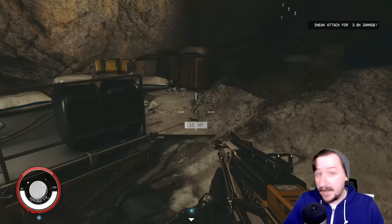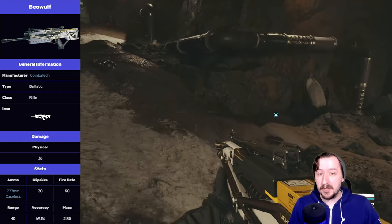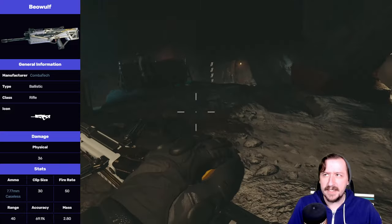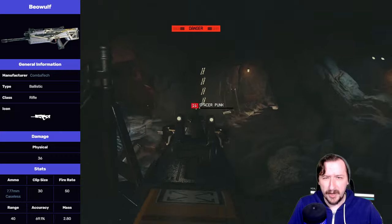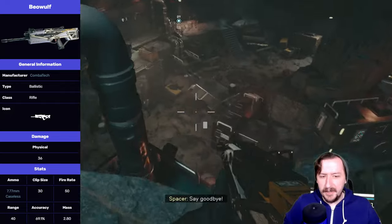So let's go over the base stats of the Beowulf and then go over some pros and cons to it. For the base stats of the Beowulf, this one does 36 damage per shot, which is pretty high. That's actually quite high for a rifle. This is in semi-auto by default, which is good. Semi-auto is generally stronger than full auto in almost any case, with few exceptions like the shoddy shotgun and a couple other weapons.